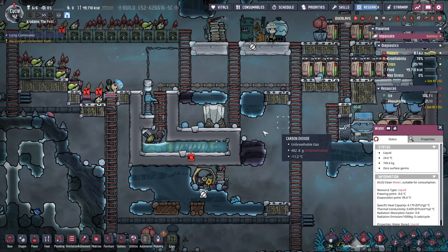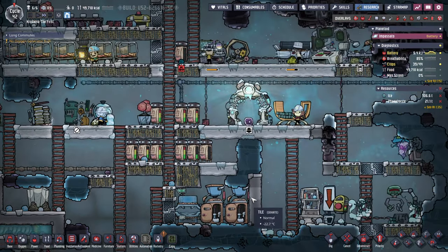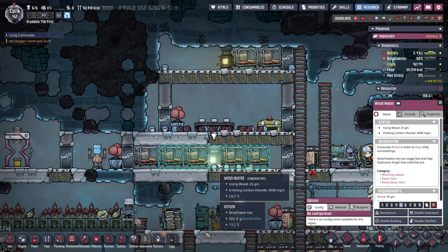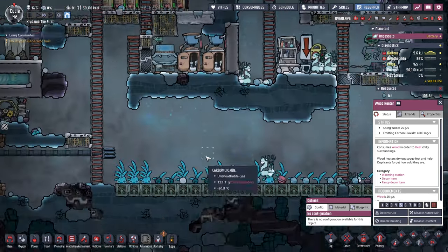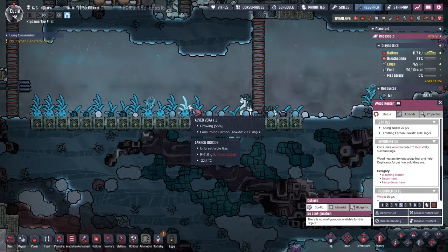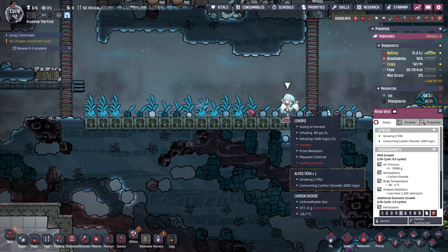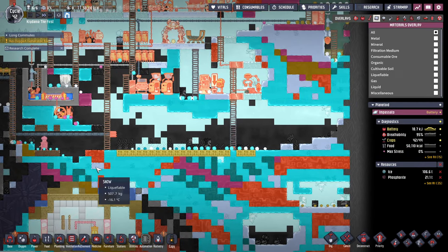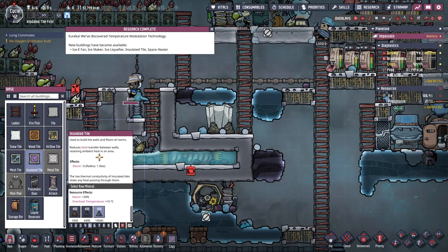Having warmer water here should make it all work out okay - I kind of want the water to be around 25 degrees, maybe 20. We've got our cots and we've got another wood heater emitting more CO2. So now I've got what - six dupes? Seven, eight, nine, ten. So ten of these are basically sustained in their carbon dioxide usage but the other eleven are actually removing CO2 from the map, so we should be in a net negative CO2 in total. Temperature modulation complete - now insulated tiles are done! Yay, perfect.